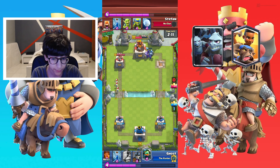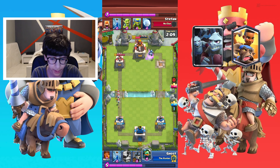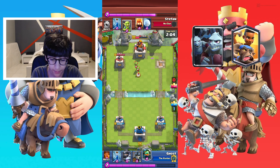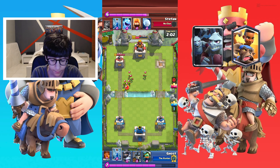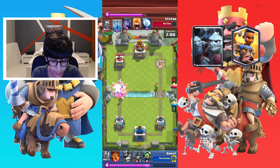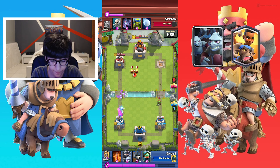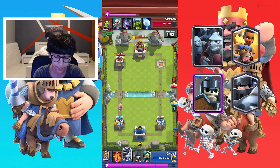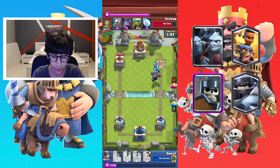Now I'm gonna play. I like to put my Ram Rider and my minions at the same time, because those are the two things I play at once. That gives me like an advantage. As you can see, it was like an instant tower kill — super fast.